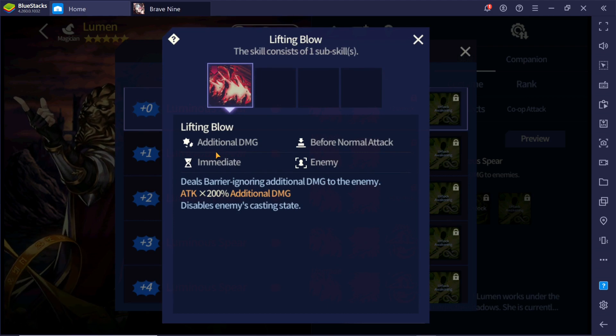For the additional damage, it occurs before the normal attack, meaning this skill hits first and then the normal attack hits. The additional damage is barrier ignoring. Barrier ignore is not the same as defense ignore — it ignores barriers, which supporters such as Refitya give. Barriers are usually used for reducing the enemy's additional damage received, and this skill ignores them so the attack will not get reduced.